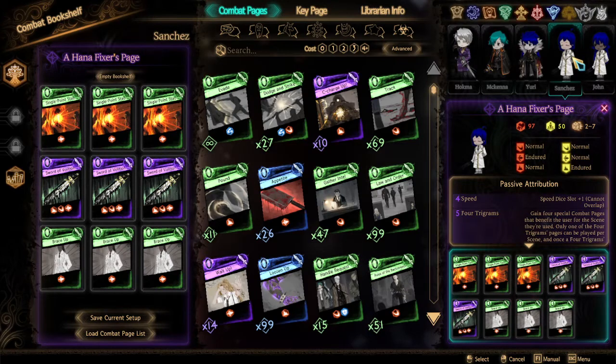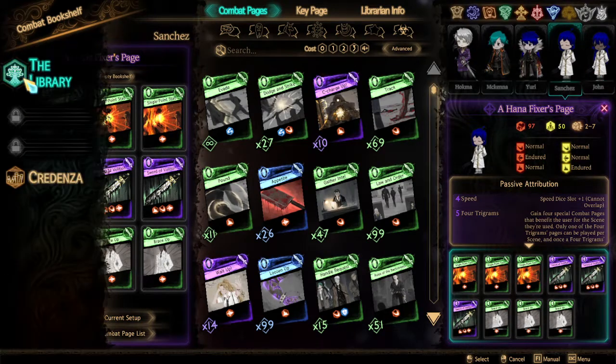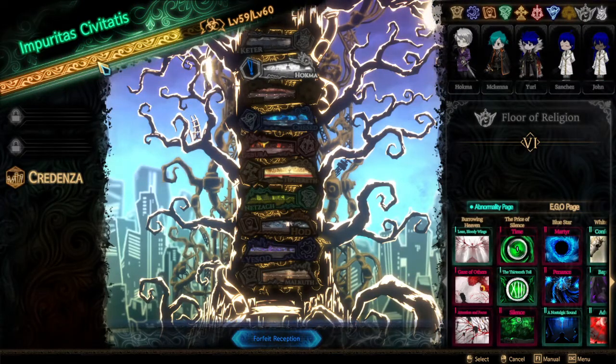One thing I could do is put both of the annoying contracts on one person, or I could put two annoying contracts on one person — maybe more — and have the four other people actually be good. This is all annoying. Everything about this is annoying. I have no idea how to tackle this.